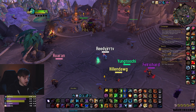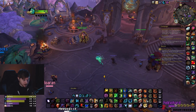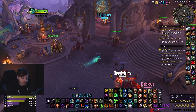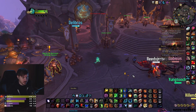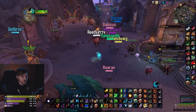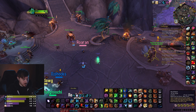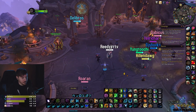On my mouse I have target myself and party members, and targeting Arena 1, 2, 3. On the other side it's roots, Wild Charge, and Cyclone, so I can Shift and press the top button easily to get clones off. If I need to jump kick I can Shift and press a button, then let go of Shift and press the same button to Skull Bash — it's really nice.